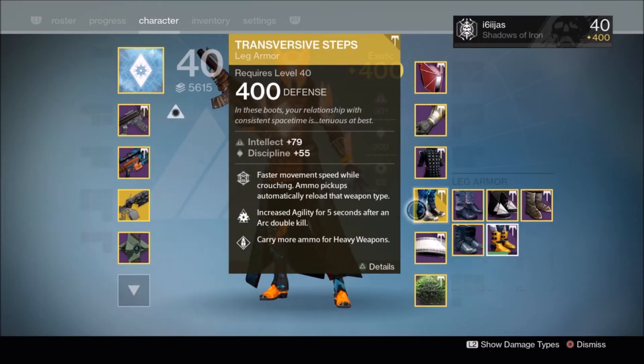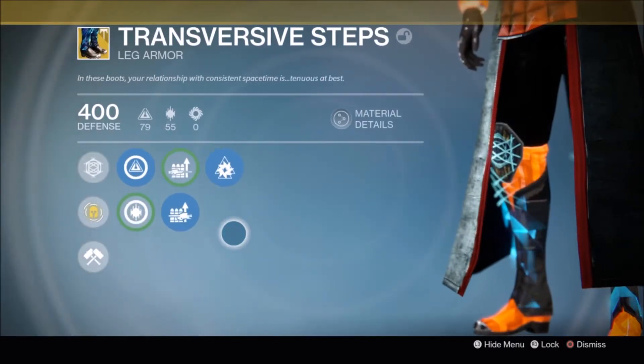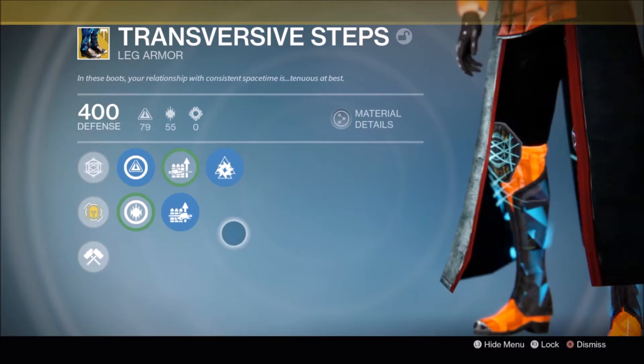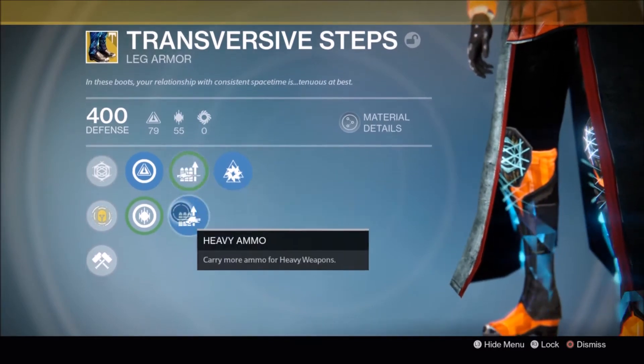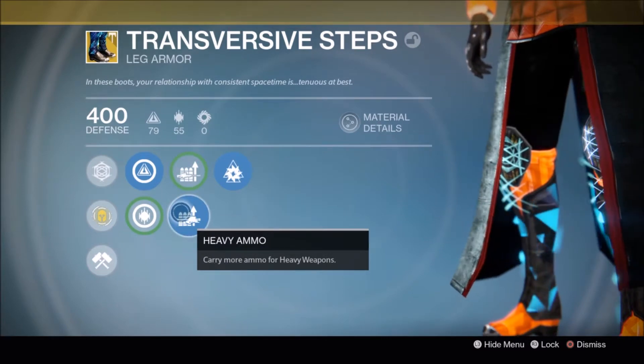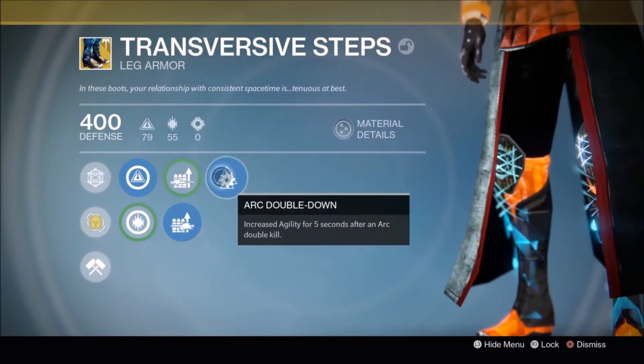Let's look at the Transversive Steps. Released in Rise of Iron, the steps are a unique exotic that can be used in any content and with any loadout, obviously having more potential with some weapons than others. The perks that can roll on the steps are fixed to the Special Heavy Ammo node, which is a real seller for this exotic.